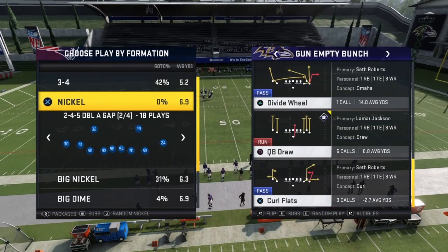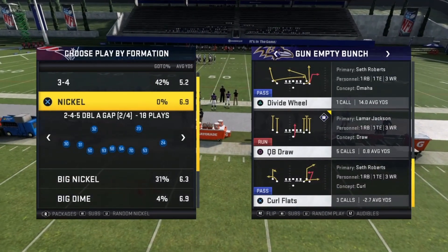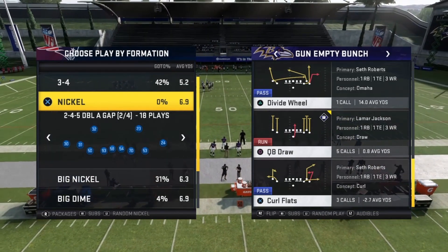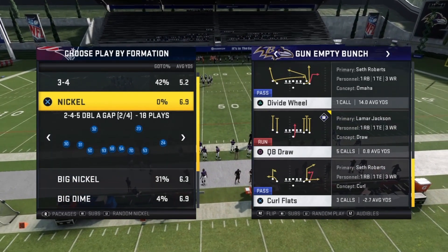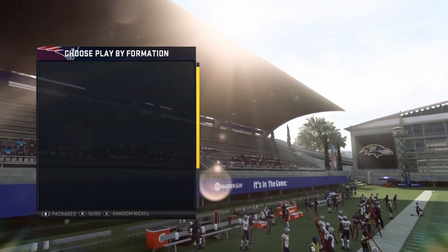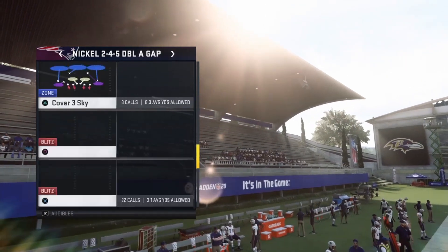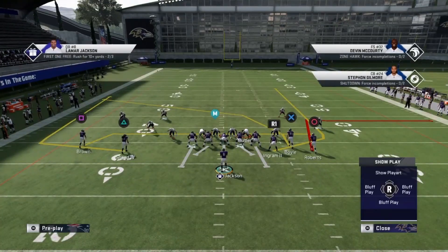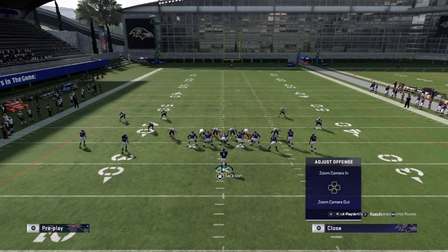If quarterback draw is getting stopped, or you don't want to run it against the 2-4-5 double A gap mid blitz or any type of man blitz, I love this play — divide wheel. In divide wheel you've got a wheel route on the left side and a wheel route by the running back. Normally I like to just block my running back.